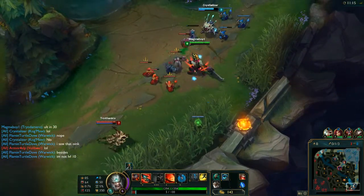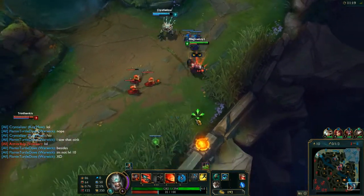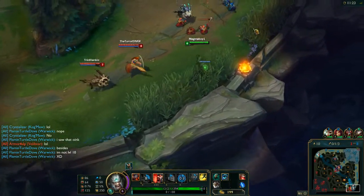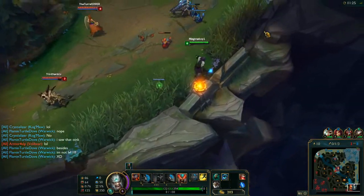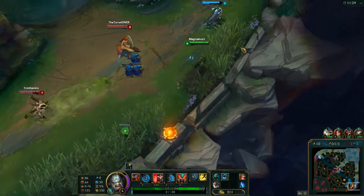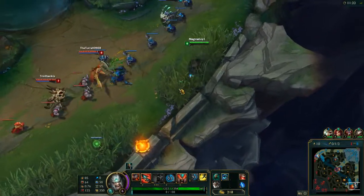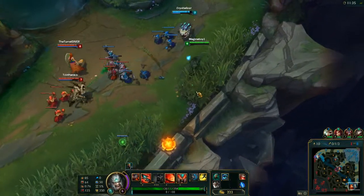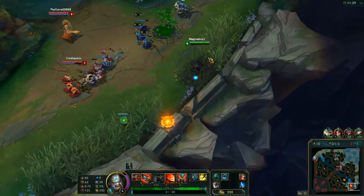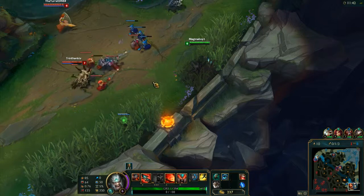I'm going to get this cannon minion. I don't know why he's attacking me — I do have quite a good bit of power. There's Leona — going to try to predict a Zenith Blade. But it seems like she's saving it for the Kog'Maw. Volibear was recently bot lane, but he could be anywhere at this point. He's using his ability to try to take the backline of the minions instead of checking the bushes.